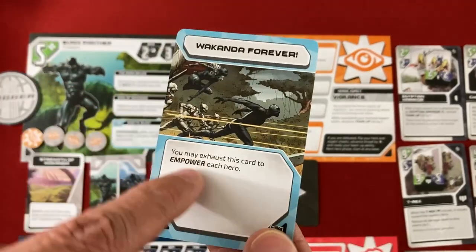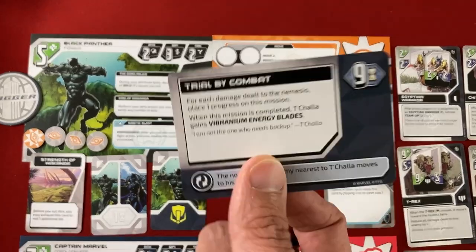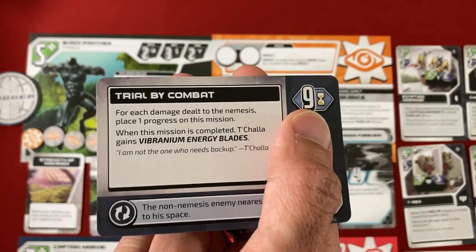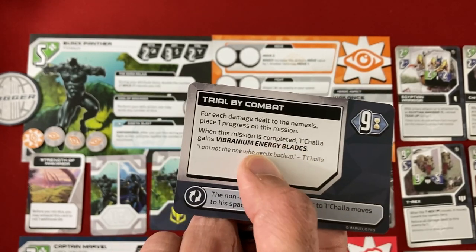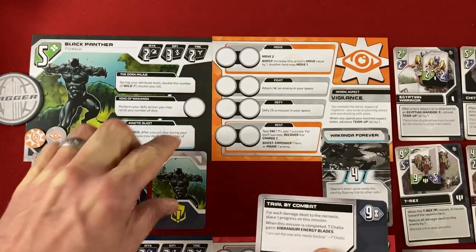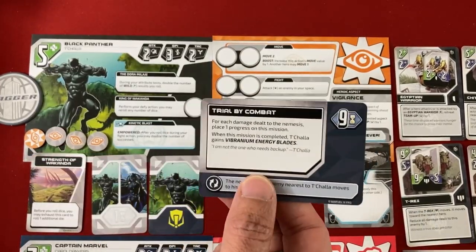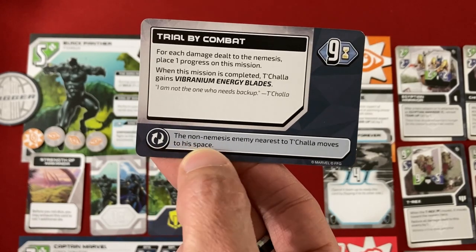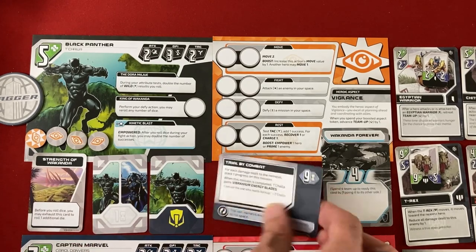Each character has a unique mission you can put into play when you take a certain action. T'Challa's is Trial by Combat — he needs to get nine progress to beat it, and gets progress by damaging the nemesis, beating up Red Skull. When he completes it, he unlocks Vibranium Energy Blades: when he performs a fight action while empowered, roll one additional die. But it comes with a negative — some event cards will cause the non-nemesis enemy nearest to T'Challa to move to his space.